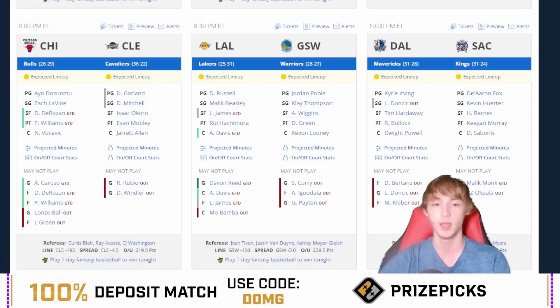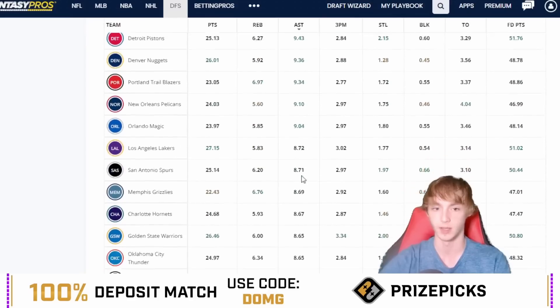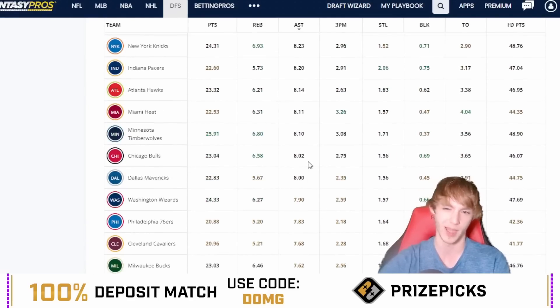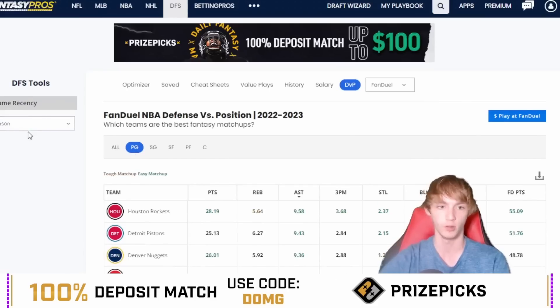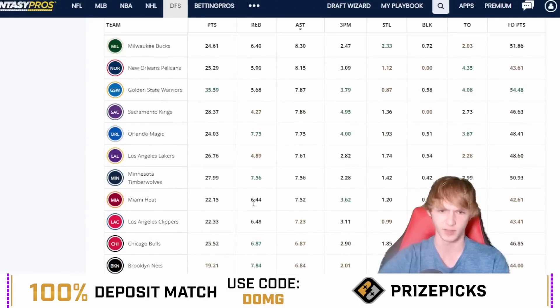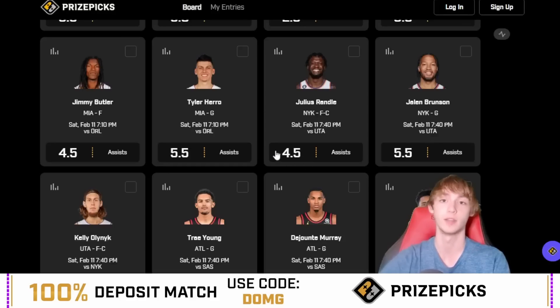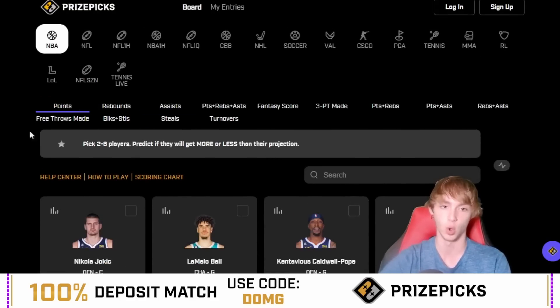I assume this one will get bumped eventually. Darius Garland is facing the Bulls today. The Bulls are not a crazy matchup — they're kind of right in the middle of the pack, allowing 8.02 assists per game to the point guard position. Garland is just such a good player when it comes to assists — he's really consistent. His minutes have been inconsistent lately because of foul trouble, like obviously last game. But I like the spot for Garland nonetheless. The odds are really favoring his over, and I don't hate the matchup versus Chicago even if it looks tougher on paper.